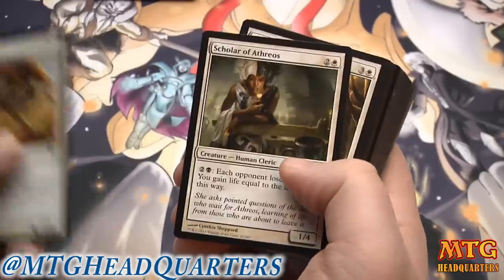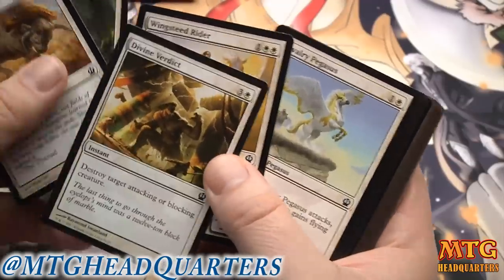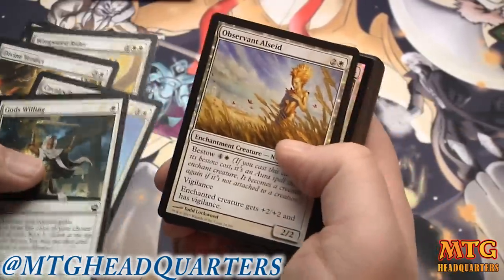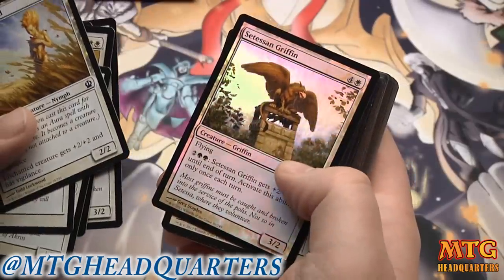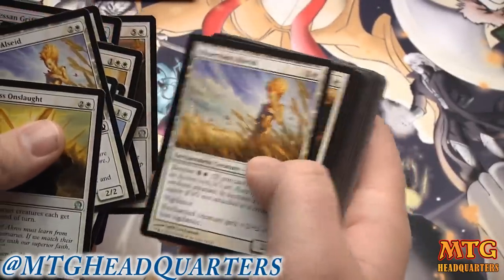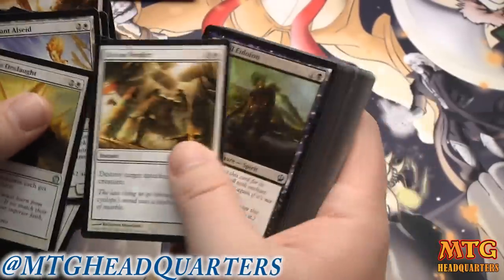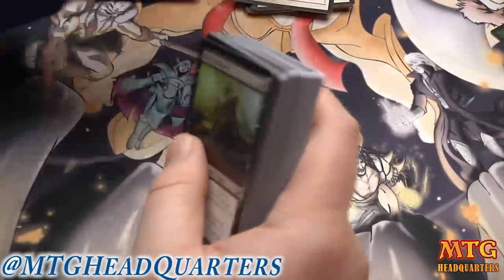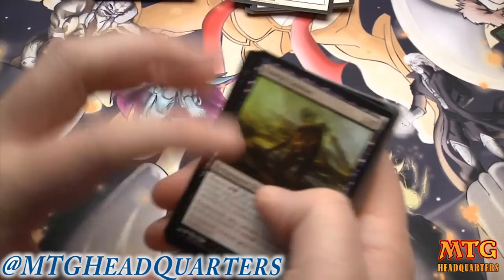White has some good stuff but it's pretty weak. Scholar of Athreos is okay, we've got Divine Verdict, Wingsteed Rider, Cavalry Pegasus, God's Willing — all very good. Observant Alseid is okay. Glare of Heresy is situational. The takeaway for white is there are two Divine Verdicts and some decent creatures, but I don't think there's enough there.